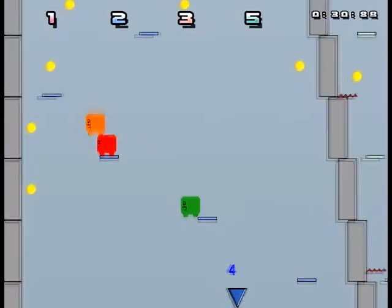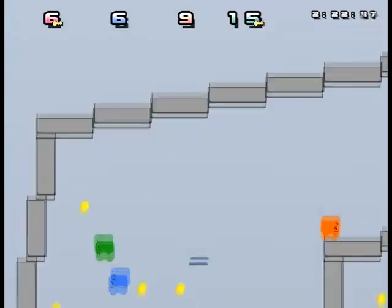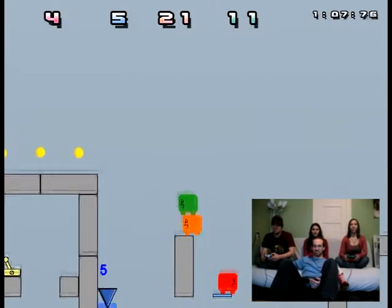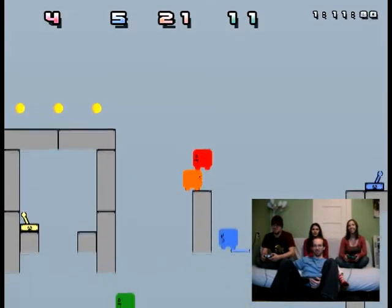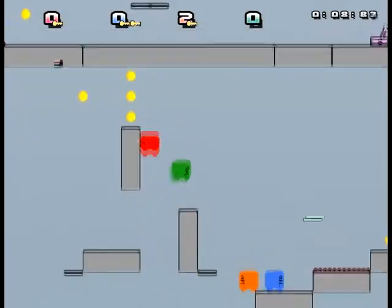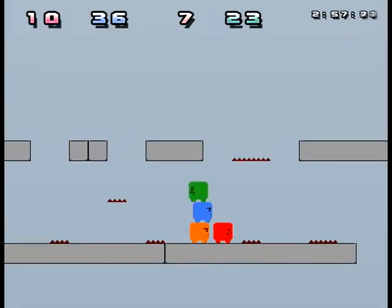Players navigate through various levels by jumping on platforms, flipping switches, and finding keys to unlock doors, all while collecting points and avoiding traps. The core mechanic of 4PlayerSquared, which defines the co-opetition gameplay, is that players interact with each other physically.